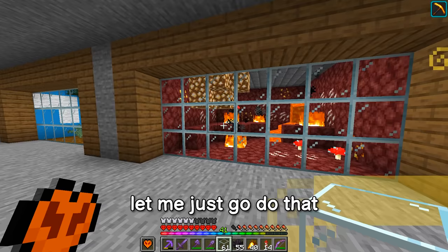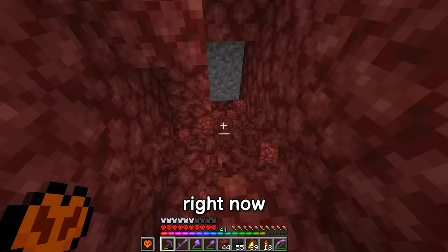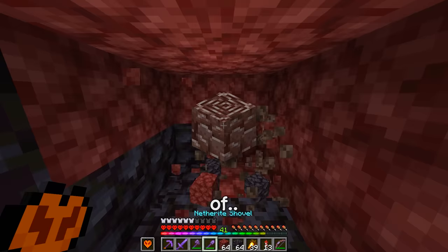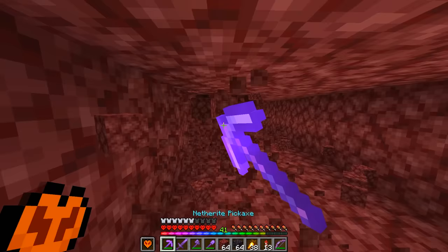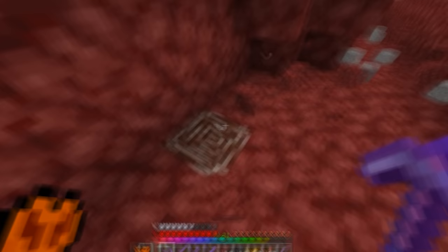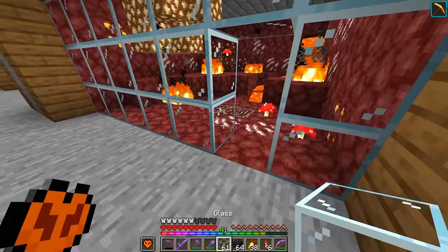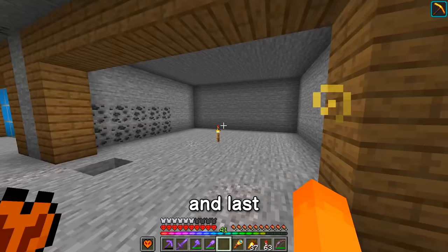Also here we're gonna add an ancient debris piece somewhere. I've entered the headspace of putting a piece of soul sand down and pretending like it's ancient debris. I think we want to put it on display, like right here. Bang! And last but not least, the end city biome. This one requires a little bit of adventuring — we're gonna go collect some blocks, some shulkers, things like that.